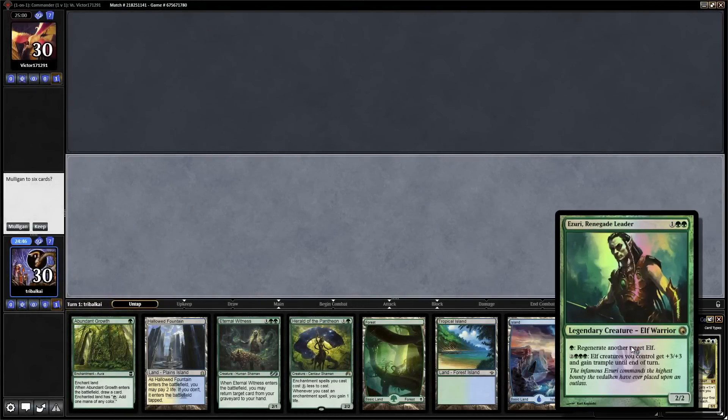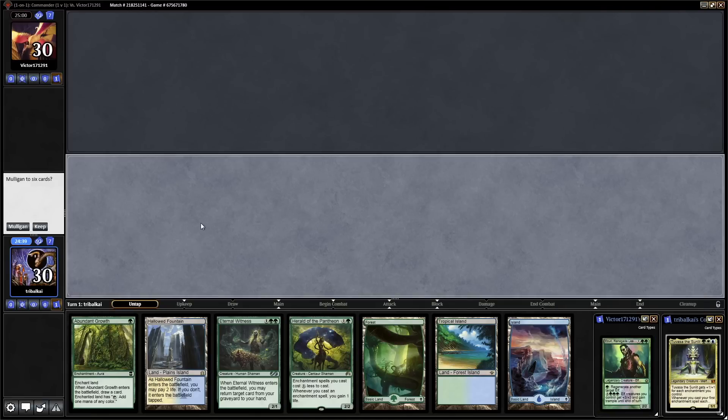Tuvasa the Sunlit vs Azuri Renegade Leader. I used to run this myself — I haven't played that deck in a long time, so it's probably very much out of date.